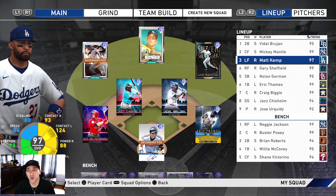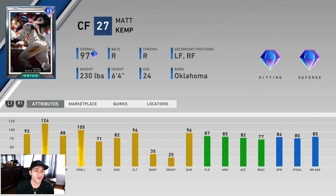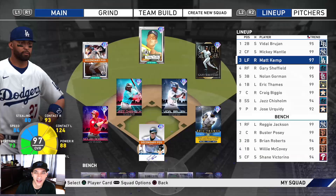Welcome to the MLBD Show 20. We got 97 Matt Kemp making his debut — 93 contact versus righties, 124 versus lefties, 88 power versus righties, 105 versus lefties. He's got diamond tier defense and 84 speed, so looks like a really nice card. We're gonna see how well he does.